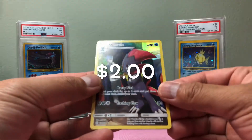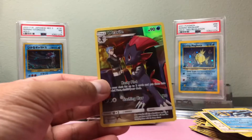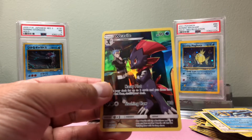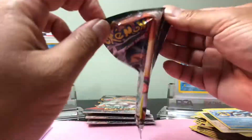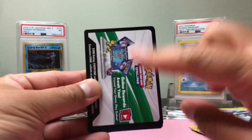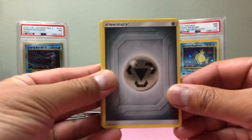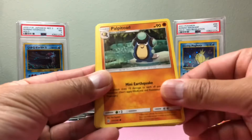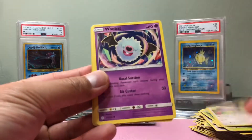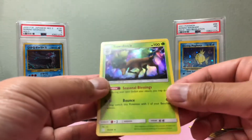We got an Eevee — and a Weedle, not holo, so we got a Weedle. Still energy — let's hope it's something with this white code card. Alright, Ducklett! And we got a Holo Sawsbuck.